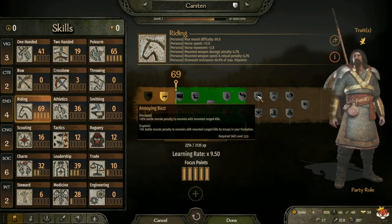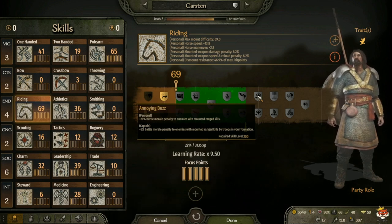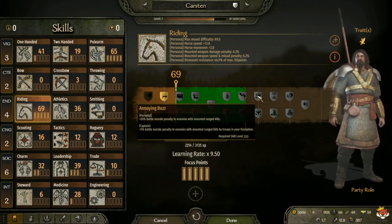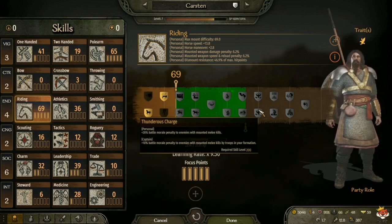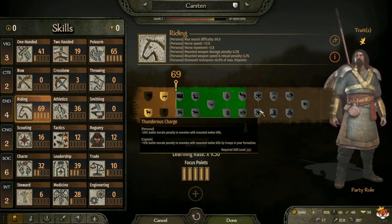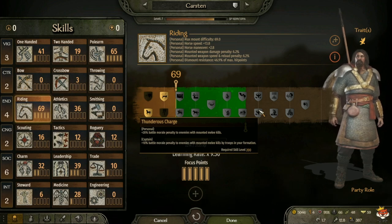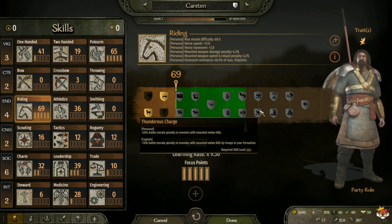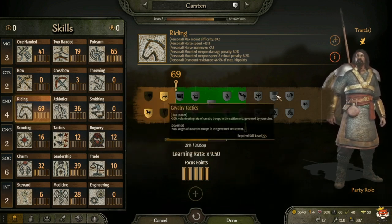At level 200 you have Annoying Buzz, which gives plus 20 battle morale penalty to enemies with mounted ranged kills, and for captain plus 5 battle morale penalty to enemies with mounted ranged kills by troops in your formation. Or Thunderous Charge, which gives plus 20 battle morale penalty to enemies with mounted melee kills, and for captain plus 10 battle morale penalty to enemies with mounted melee kills by troops in your formation. Same as before: if you use melee cavalry, take Thunderous Charge; if you use horse archers, take Annoying Buzz.